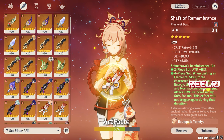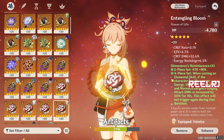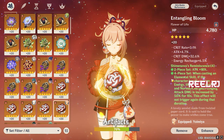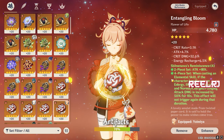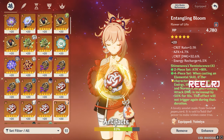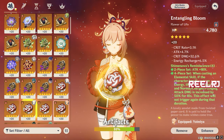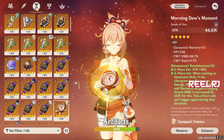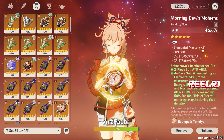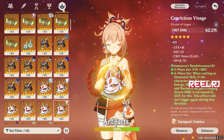When building Yoimiya, keep four things in mind: crit rate, crit damage, attack percentage, and elemental mastery. Elemental mastery matters because Yoimiya will deal vaporize and melt damage. For main stats: Flower gives flat HP, Feather gives flat ATK, Sands gives attack percentage, Goblet gives pyro damage bonus, and Circlet gives either crit rate or crit damage depending on your ratio. Focus on substats that cover crit rate, attack percentage, and elemental mastery.